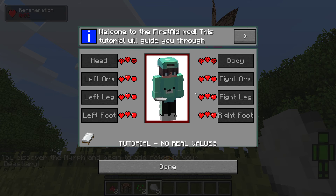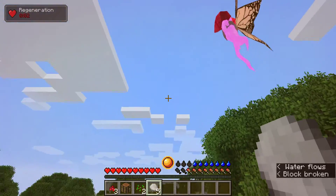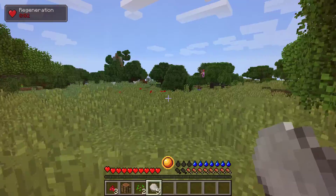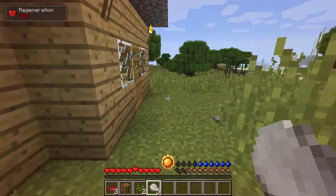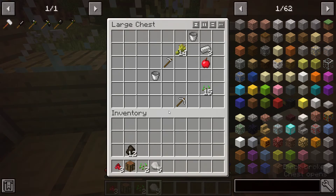These will give me debuffs as they get damaged, and then the body will also kill me. That's the tutorial — no real values. I already know this. There is still the normal health bar, so it's basically just really hard Minecraft. But yeah, it's pretty cool. I'm a pro at this already.